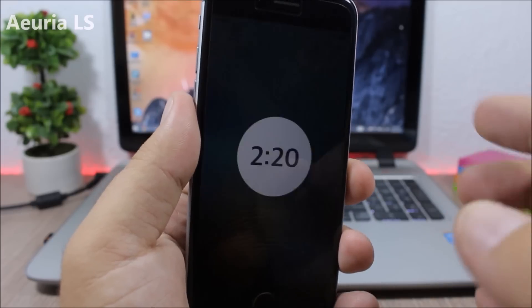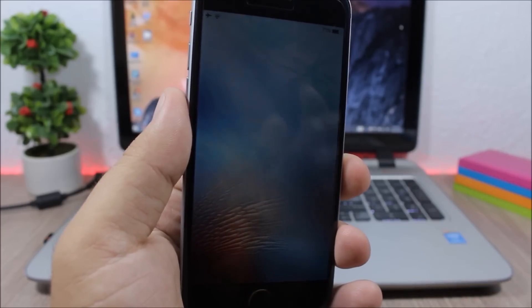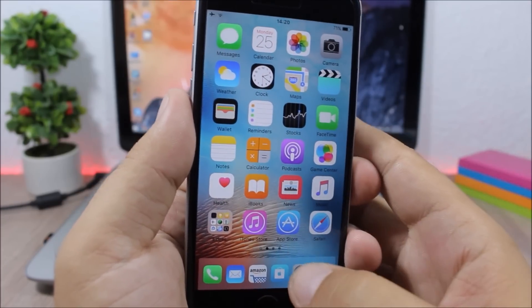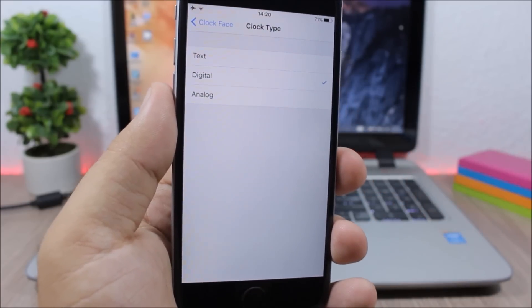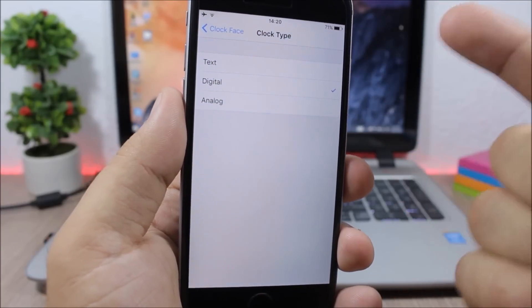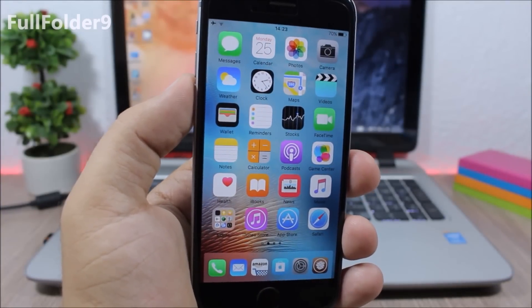Aurea LS: as you can see right here, this tweak will make your lock screen look nice and simple — just this clock in the middle of the screen. It looks pretty awesome. If you jump to the settings of this tweak, you have different clock types that you can choose: text, digital, and an analog clock.